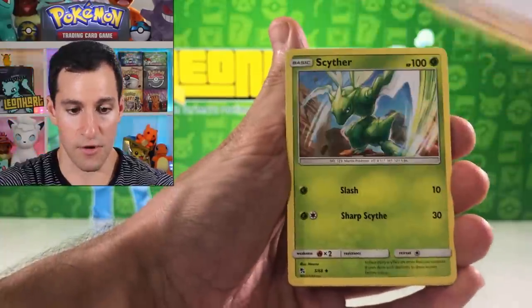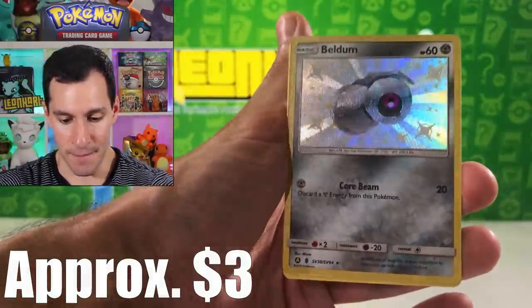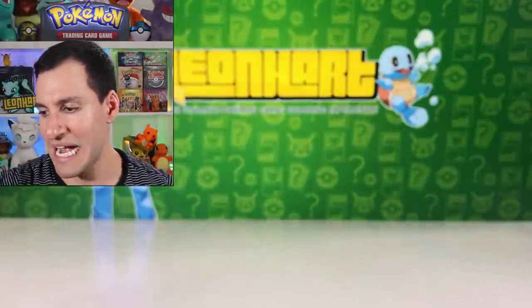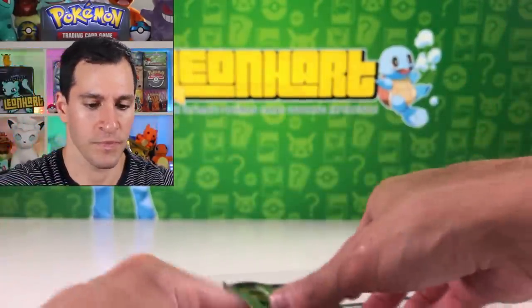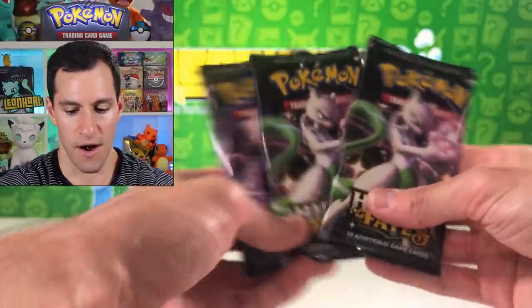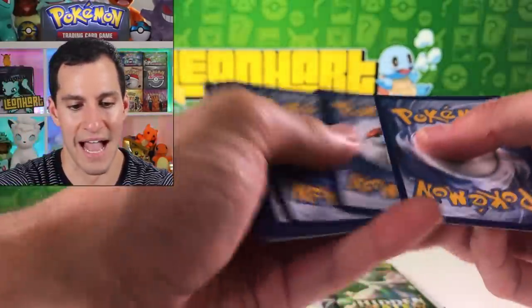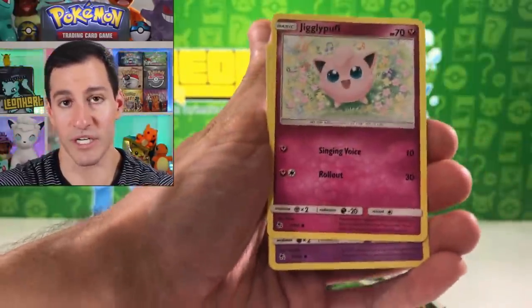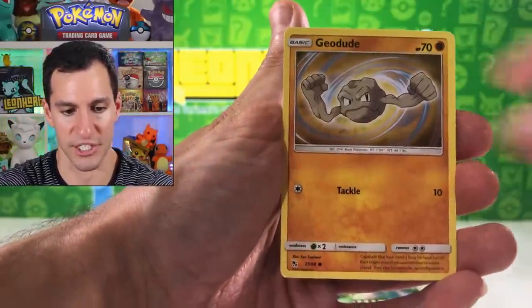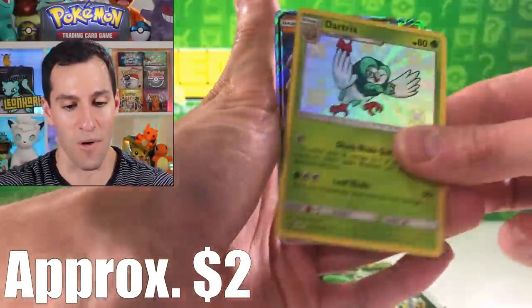Magikarp Army, Staryu, Slowpoke, Voltorb, Eevee — Jesse and James full art, pulled it again! Pulled it twice in the last opening too. Lots of full art trainers today — maybe that's a sign we'll get another Guzma or a Shiny Cynthia. Fire energy. Jigglypuff, Ekans, Koffing, Cubone, Beldum, and Weezing — Shiny Beldum, one of the more common shiny Pokémon. Dartrix, shiny, and Onyx — two for one special with that pack. He's winging to us, telling us to get ready for good pulls.